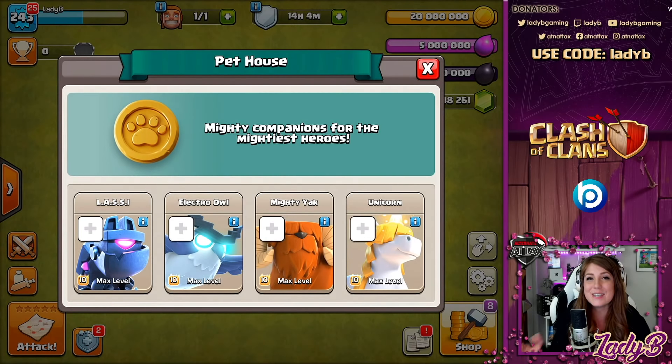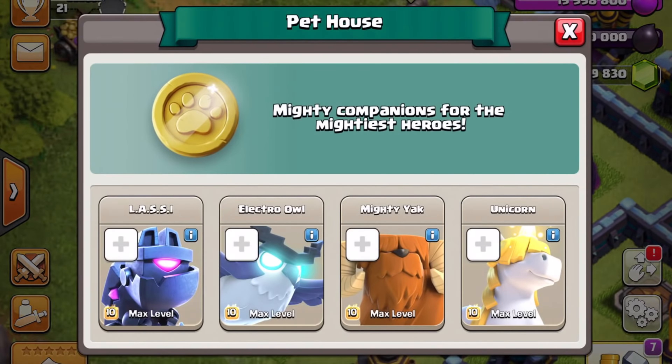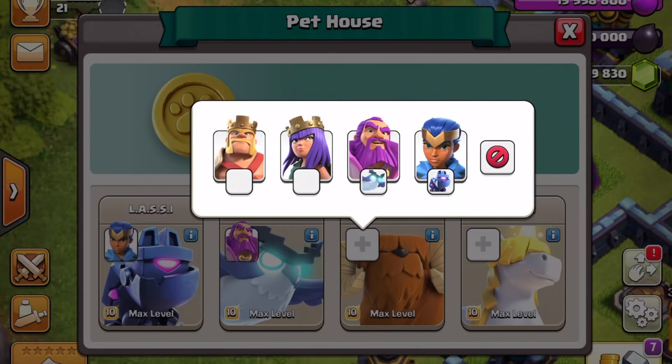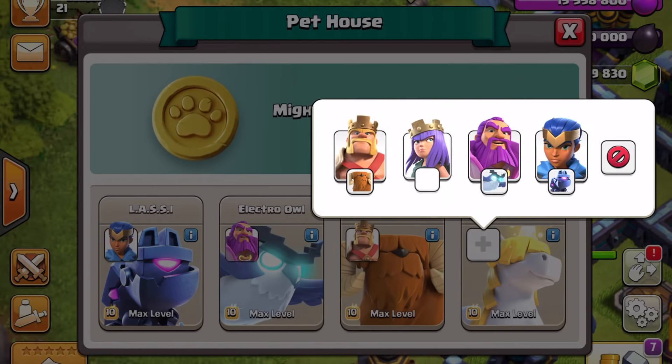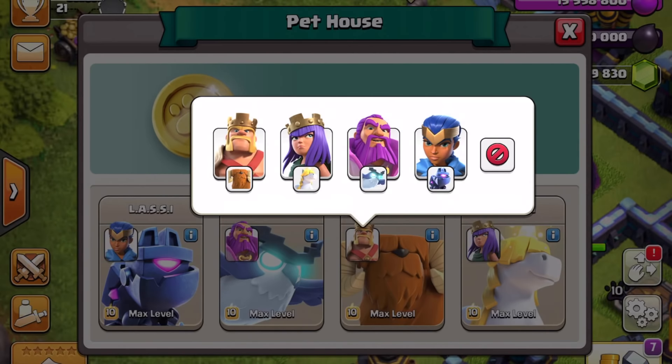These are mighty companions for the mightiest of heroes. So in Town Hall 14, it's only fitting that they have some accompaniment to help them get through some of these heavy, hard-hitting defenses, including that new battle builder hut — the weaponized builder huts we're going to see in the game. Each hero can take any one of the available hero pets into battle depending on the strategy you're using. Assigning different hero pets to different heroes will allow you to create various flexible strategies around the needs of your army compositions.